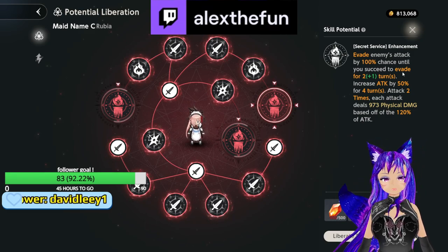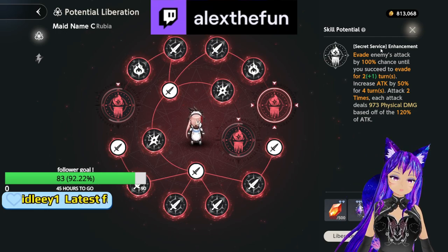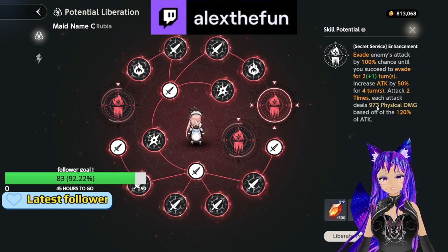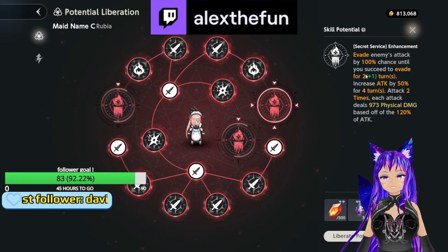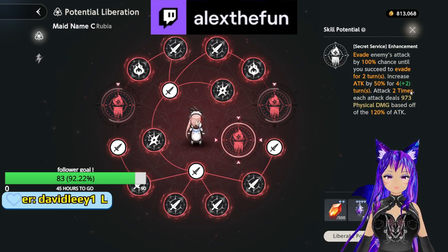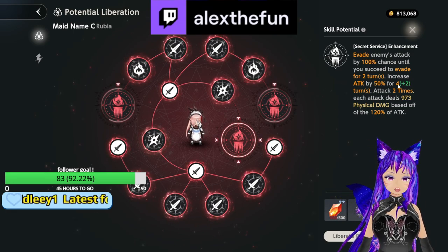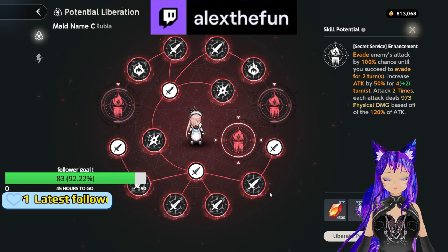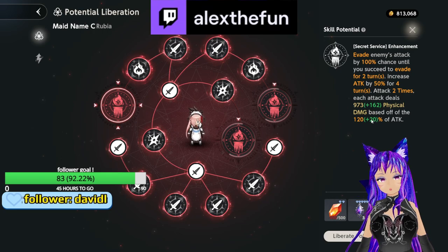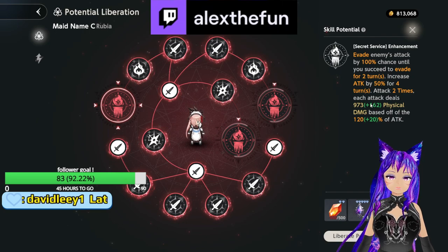Her second skill enhancement gives her another turn of evasion, meaning she can evade three times, which is already good especially at 100%. The second enhancement increases the attack percentage by two more turns, which is super good. The third one increases percentage damage when she deals damage, plus more physical damage, which is a bit more DPS.